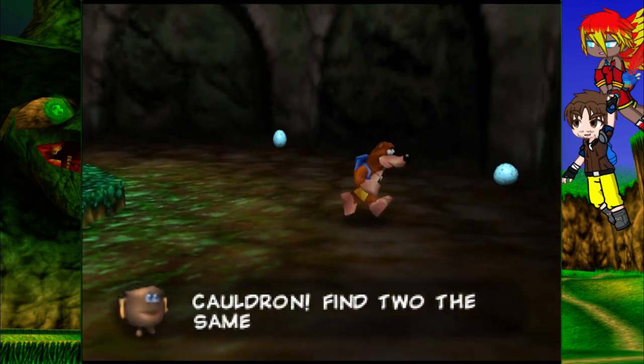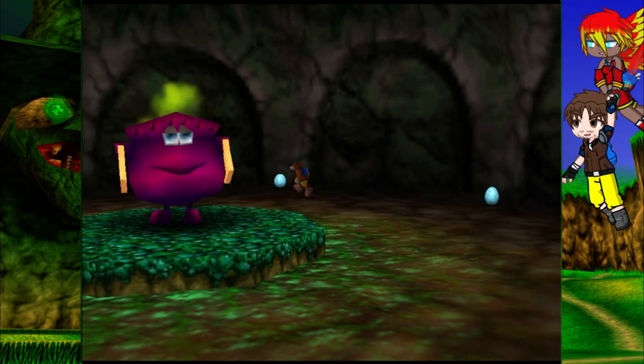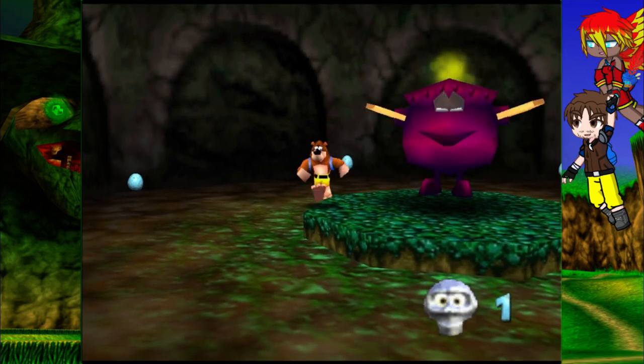There's a magical cauldron — if we find two more of the same color we could be able to get a shortcut. Right back over here you also need to be able to get yourself a nice little Mumbo Token.